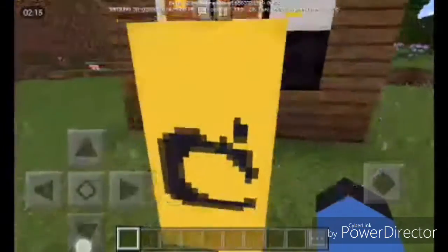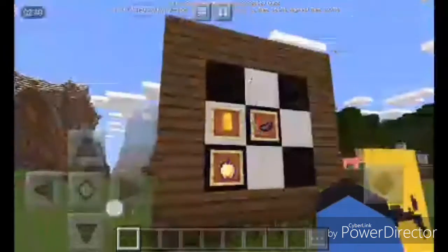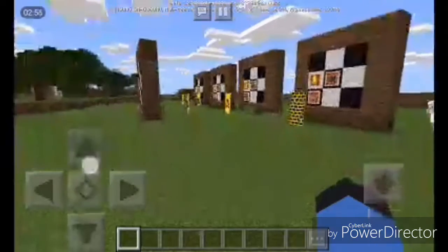Now for the most special one — the modern logo banner. It's based on the notch apple, which is officially called the enchanted golden apple. It's called the notch apple because it's the most godly food — if you're in a PvP match and you eat one, you're basically invincible. Same as the others: any type of color, any type of banner, but the key item is the enchanted golden apple.